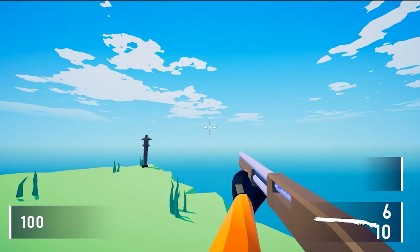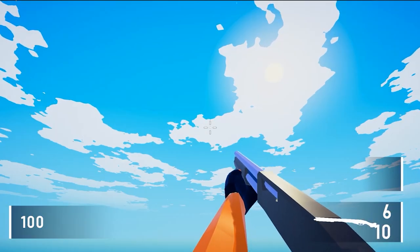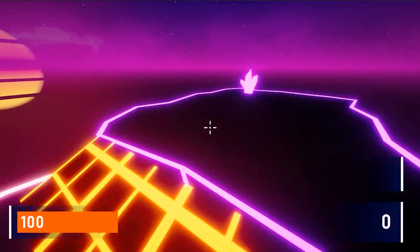I also created some brand new animated skyboxes for the stages using a new asset I got in a Humble Bundle called Procedural Sky by Pinwheel Studio — link in the description if you're interested. I even made a new skybox for the outrun area as well. It even has one of those cool outrun suns, so I'm pretty happy with it.